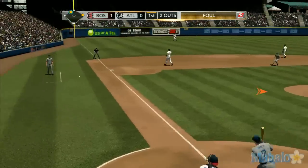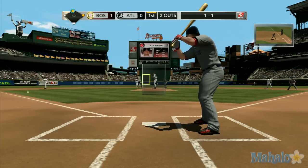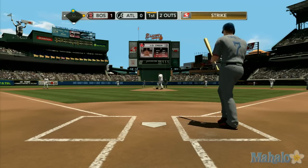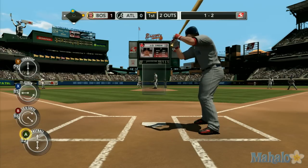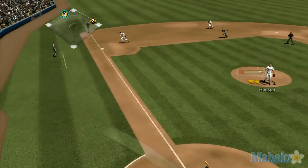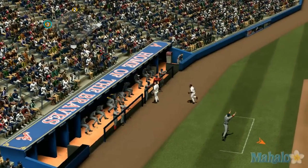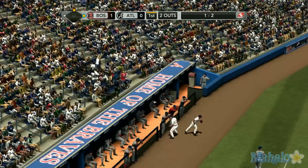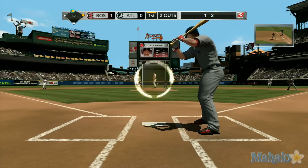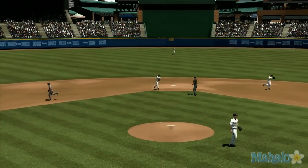Pedroia is running. Drew will foul that one away. Can't connect on that curve — falls behind 1-2. Now's the time he goes to the slider; this guy struggles in this situation. It's a good pitch for him. This one's popped up on the left side — good effort there, but he couldn't get into position to make that play. Hanson gets set and delivers, and Gonzalez is there to retire the side.